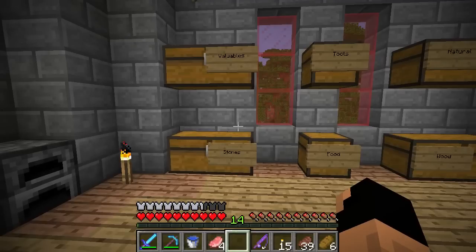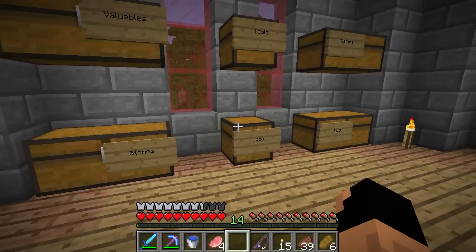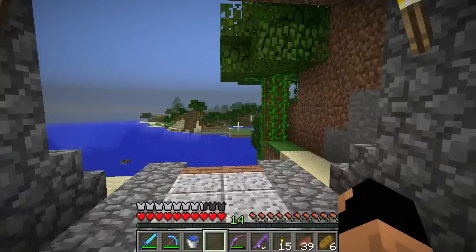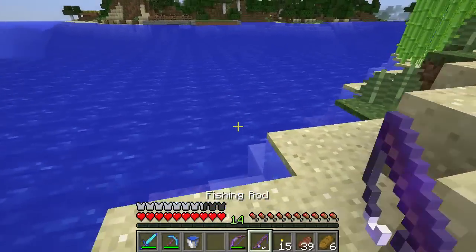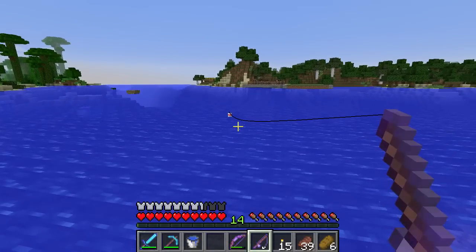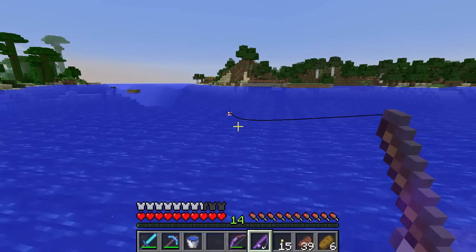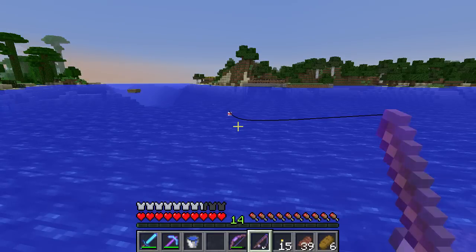I'm going to clear my inventory so we're not looking at that constantly, and then we're going to go out catching fish — I'll probably cut together when I actually pull them in. Now my inventory is clear, let's go out into what we call the front yard and cast our fishing rod. Fishing is a pretty cool skill. You can see the water kind of popping up here — that means fish are moving towards the bobber. When we see the bobber dip down, we right-click to pull in a fish.